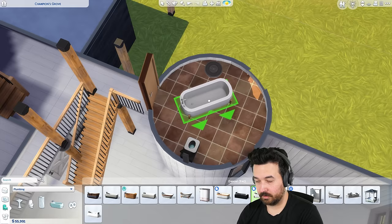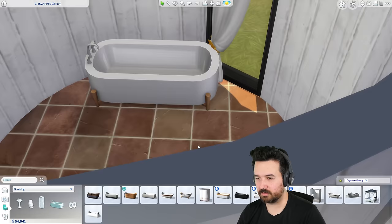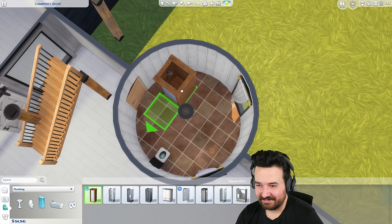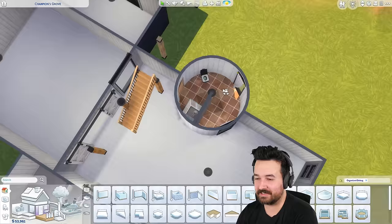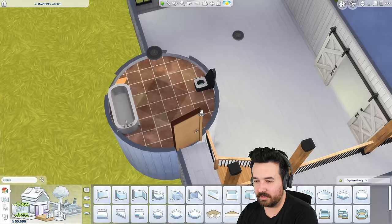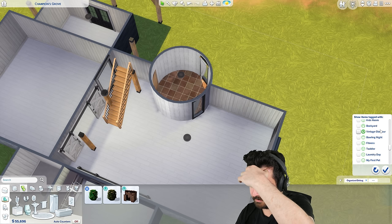I was hoping the blinds would snap to the wall — I'll have to do that myself. Upstairs, I think I'll do a bathtub — you could sit in it and have a view, which is kind of fun. All these showers are awkward because they're all square and we don't have any freestanding showers. I have big regrets about the circles — maybe the downstairs one isn't a bathroom.